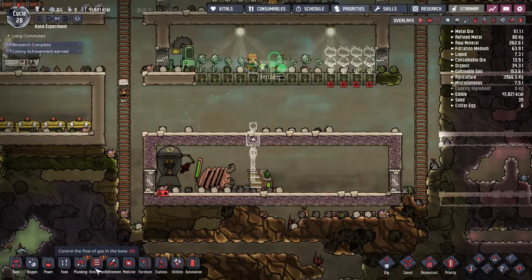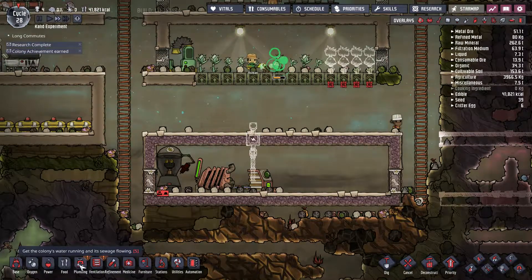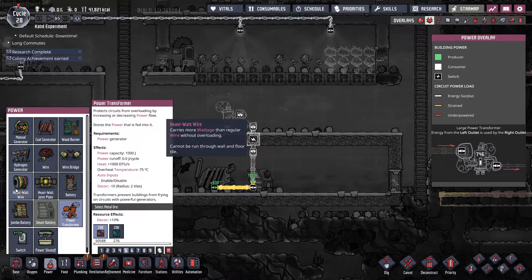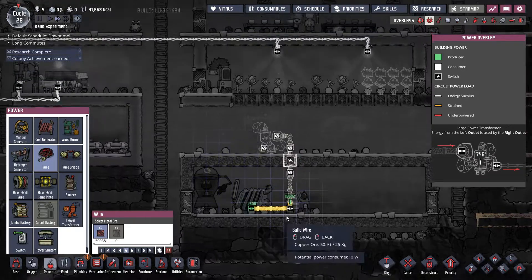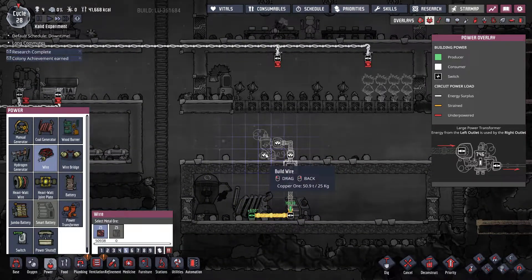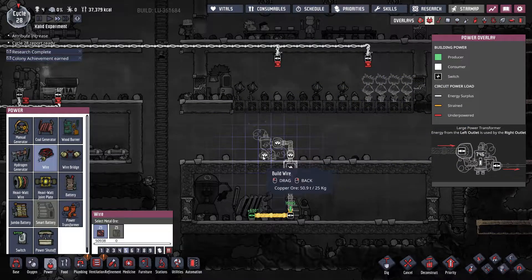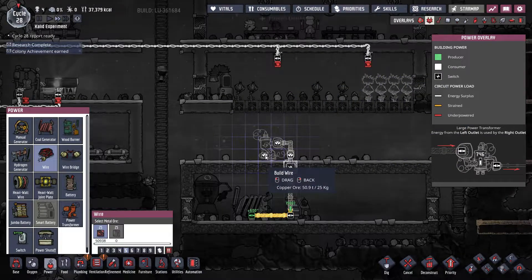They're going to be building the cable and here I want a power transformer. The purpose of the transformer is that it splits your power grid into a smarter section, ensuring that it does not get overcurrent. Overcurrent could damage your wires and cause problems throughout your base — for example, if a wire breaks, I lose power to my lights and the farm won't work. So it helps reduce wear on your system.